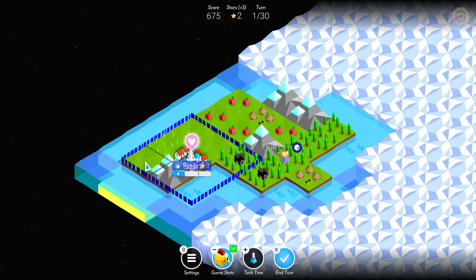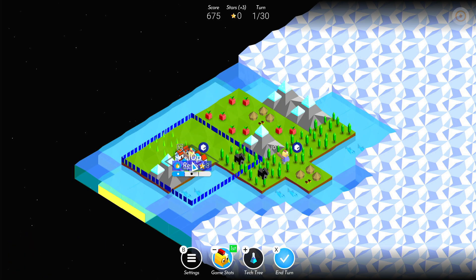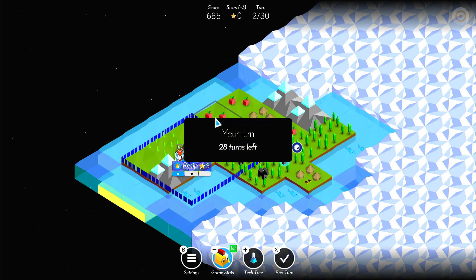So we've got 2 stars left. Let's produce a warrior for the next turn — that will be the end of our turn, we've got no stars left. Press X.